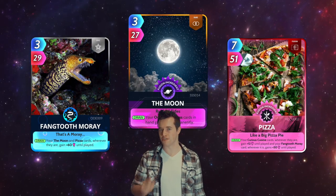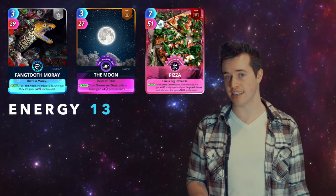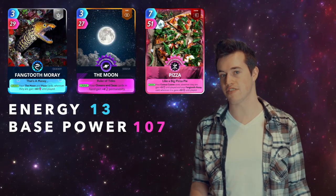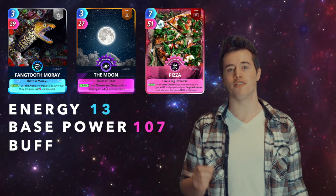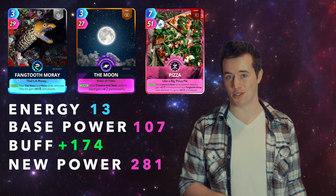The better Moray trio is Fintooth Moray, The Moon, and Pizza. Total energy: 13. Total base power: 107. However, this trio has a buff of 174. That makes their new power 281, and their new PPE 21.6.